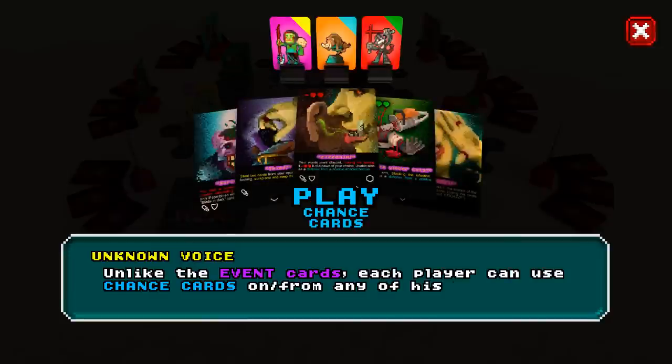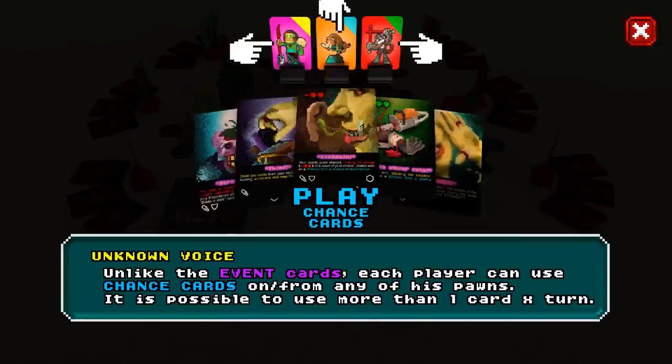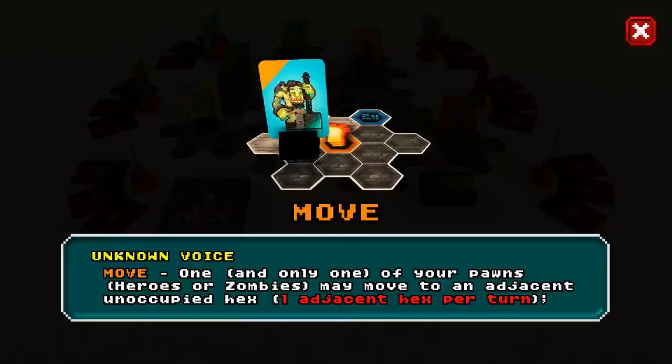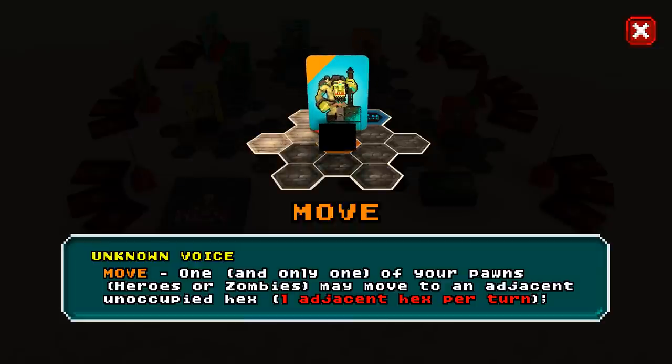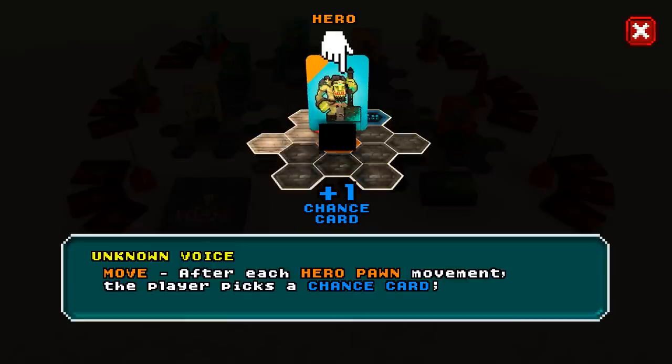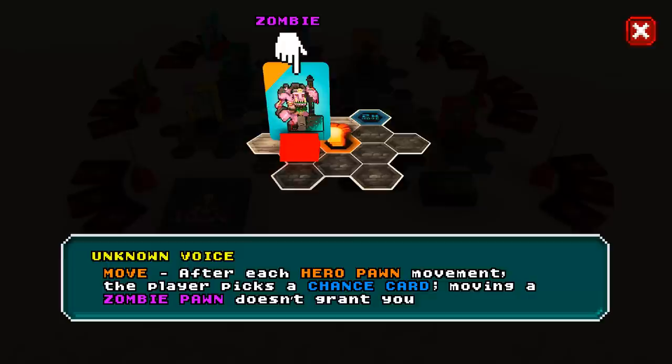Unlike the event cards, each player can use chance cards from any of his pawns. One, and only one, of your pawns may move to an adjacent unoccupied hex — one adjacent hex per turn. After each hero pawn movement, the player picks up a chance card. Moving a zombie pawn doesn't grant you a chance card.